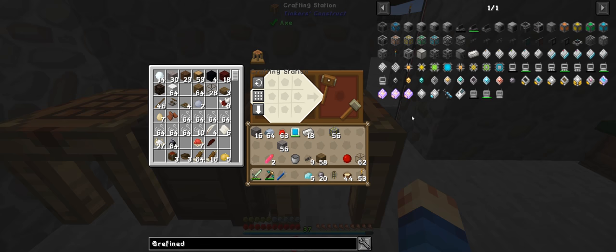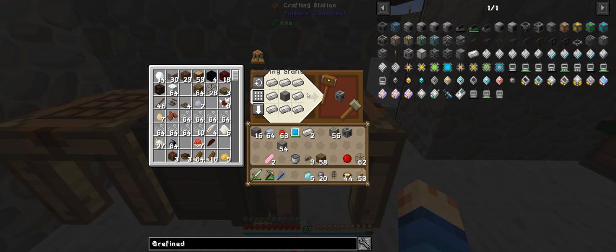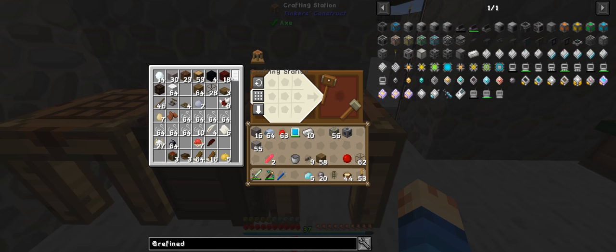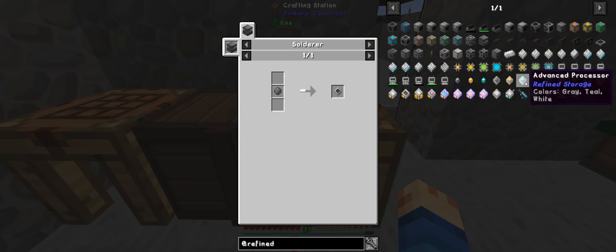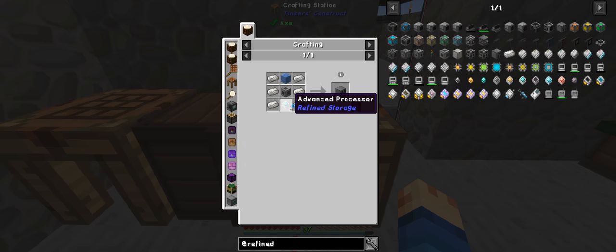We want to make the disk drive first. We are actually getting really low on quartz again. We're going to have to make a heap of netherrack because we're going to need heaps of quartz. We need a chest, and we need an advanced processor — which is one silicon in here.